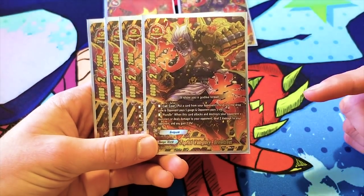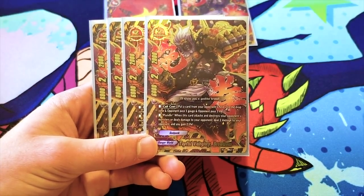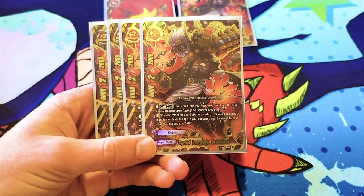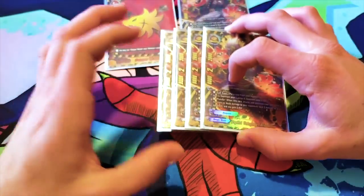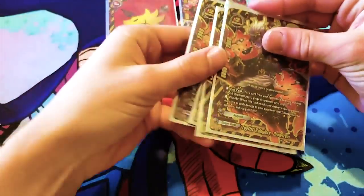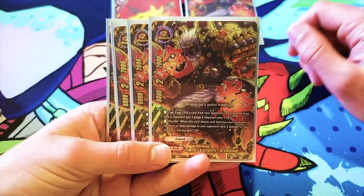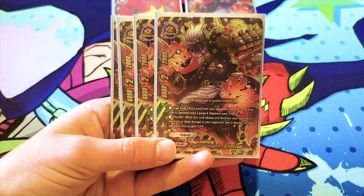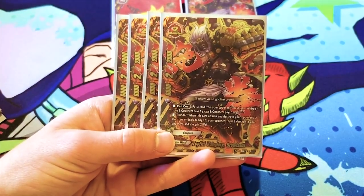Just a little specification: when it says put a card from your opponent's field into the drop zone, that goes over nullify effects — like destruction nullifies. So if a card says it can't be destroyed or returned to the hand, this goes over that. His second ability is Plunder. When this card attacks and destroys your opponent's monsters or deals damage to your opponent, you deal two damage to your opponent and you heal two life to yourself. It's just a solid card all around.